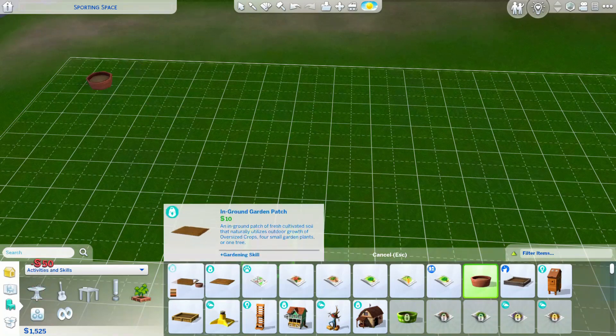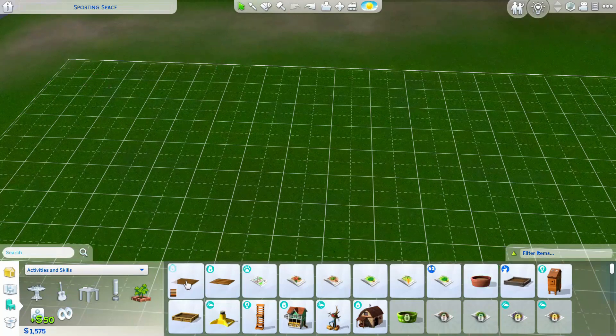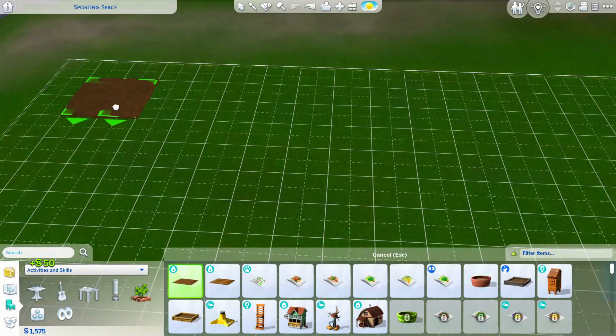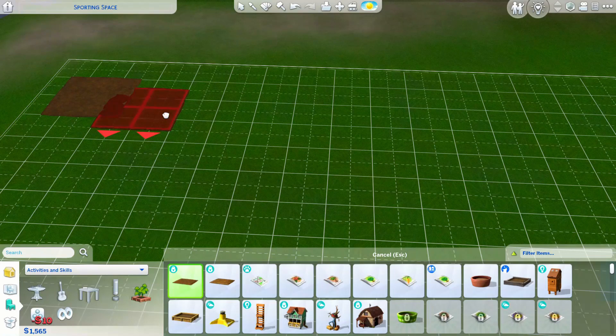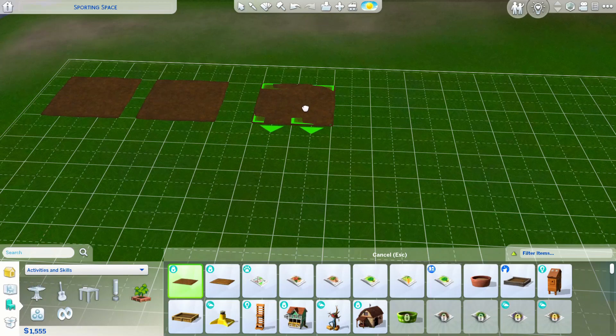Actually, the field is cheaper — okay, we'll start off with that. So we're gonna do the little patches. I'm just gonna put them off to the side and give her three to start off.